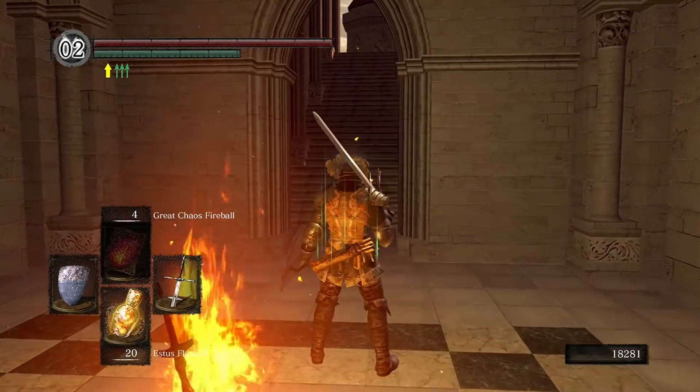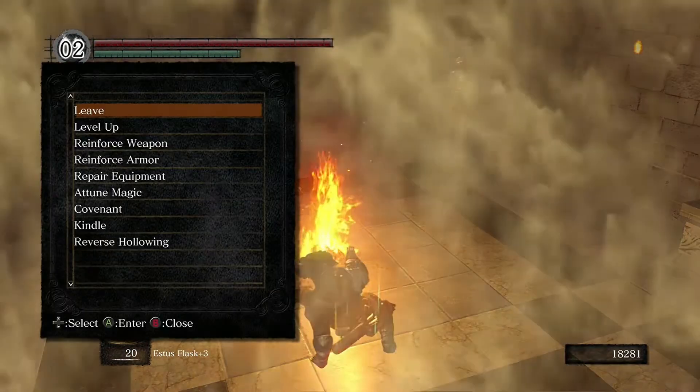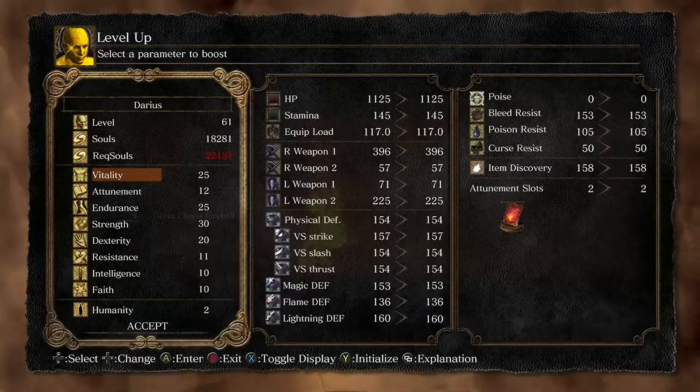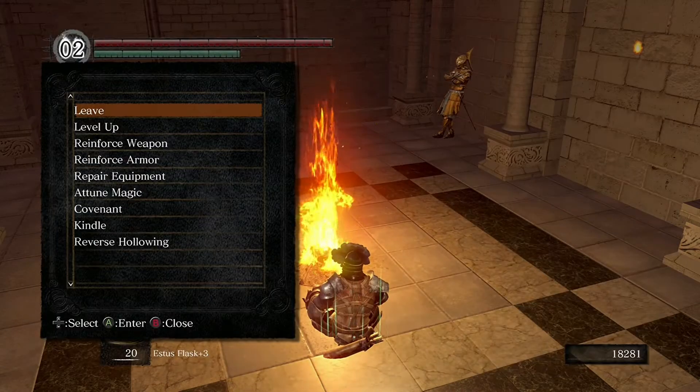So we're going to get started and see what we can find. I'm at about a thousand souls. I did some leveling up and farmed this area a bit. I'm only four thousand or so away from leveling up again. I bumped vitality up to 25 and endurance to 25, moved dexterity to 20, and may have picked up a point of faith or intelligence.